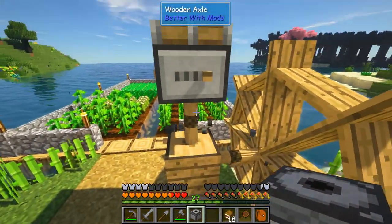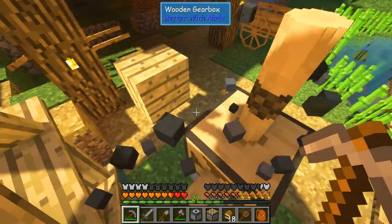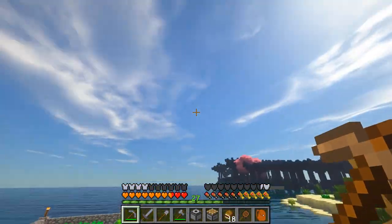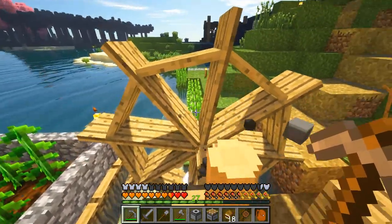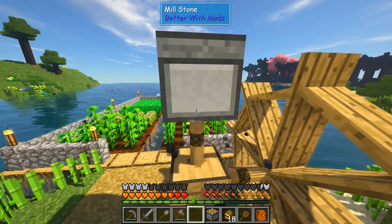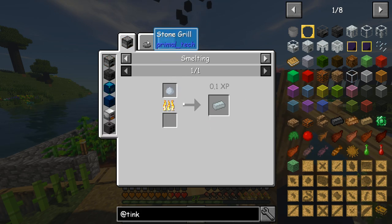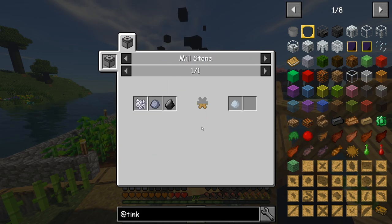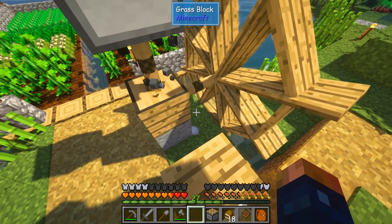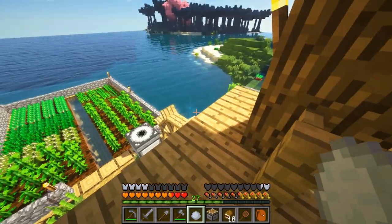Pretty sure I have flint laying around somewhere — some clay and bone mill, correct. Throw all that inside the millstone. I wanted to mention: if you guys do have a stormy night and you've already upgraded to the windmill, the windmill has issues and it will actually break your gearbox. Just keep that in mind. There we go — that'll get us our porcelain. I had the right stuff, so we'll just let that do its thing.